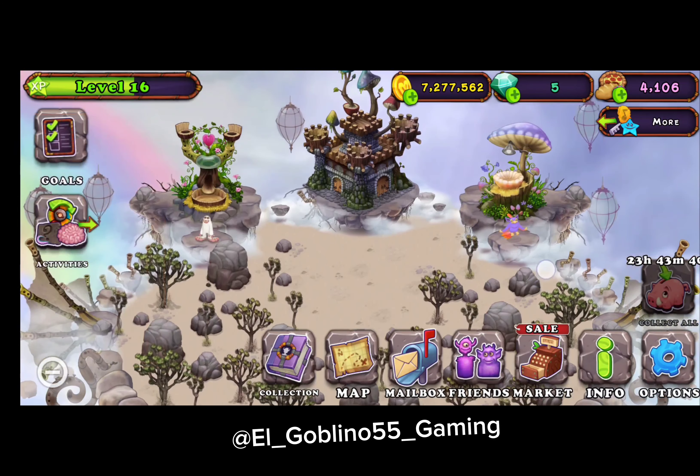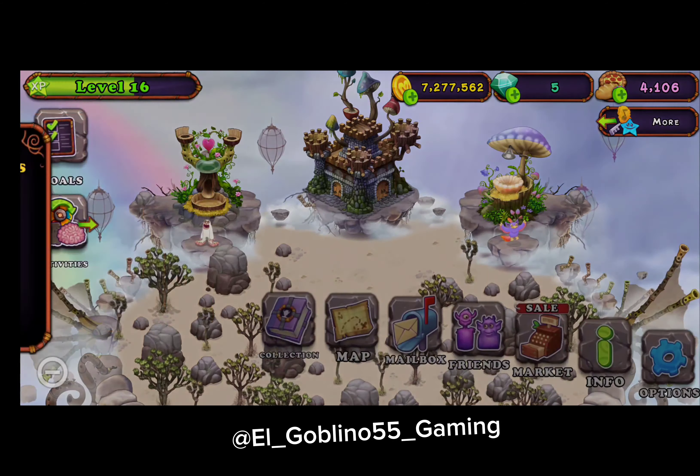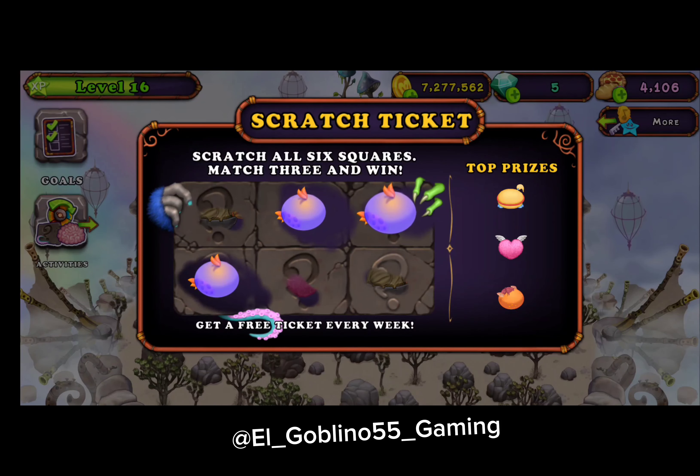I'm also going to show you a little secret for the scratch game. What you want to do is go to the scratch game — it's a match-three — and scratch them off a little bit like this to find which ones match, then scratch them off like this. There you go.